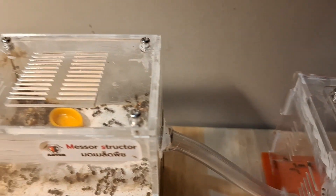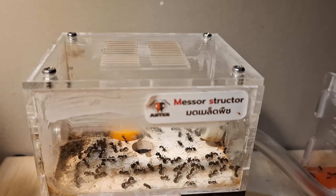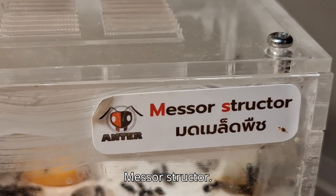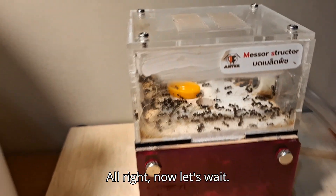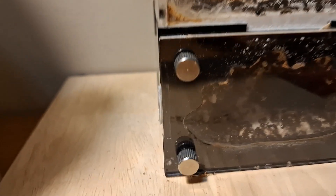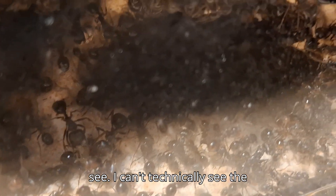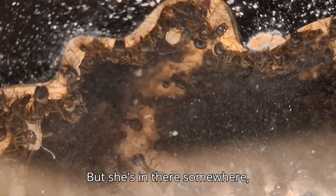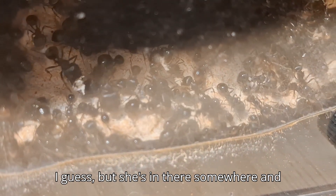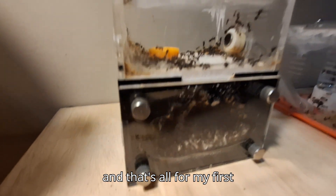These are the harvester ants, classified as Messor structor — I think that's how it's spelled. Let's reveal the underground. We have a lot of ants in here. The queen — I can't technically see the queen, but she's in there somewhere. There are some ants carrying eggs and food. And that's all for my first colony.